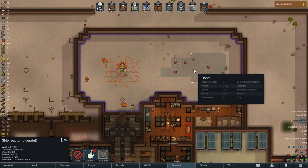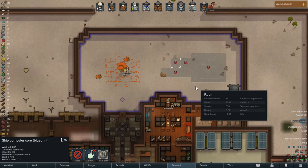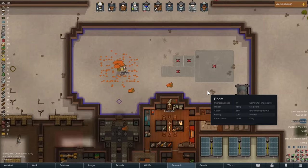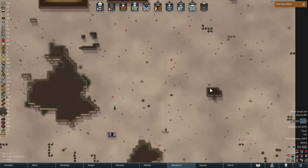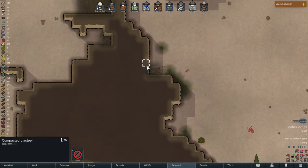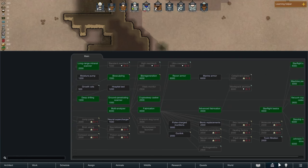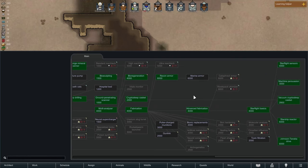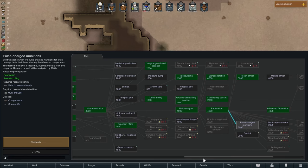We need eight advanced components, three regular components, another six regular components, four advanced components, and then steel, gold, and a persona core. I think plasteel is another resource that's next on the list. So we finished the old thrusters and really now we can do whatever we want — get some marine armor, make pulse charge munitions, make some charge rifles, or eventually some of these really fancy bionic things.